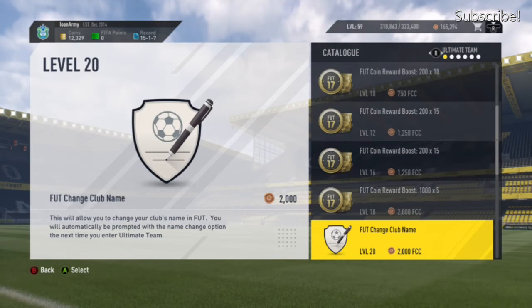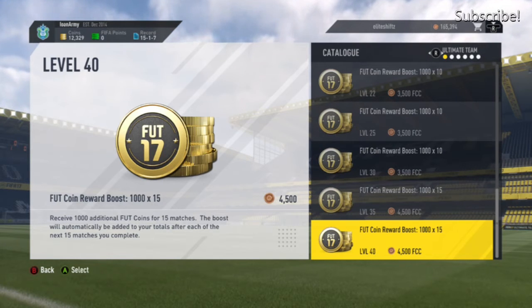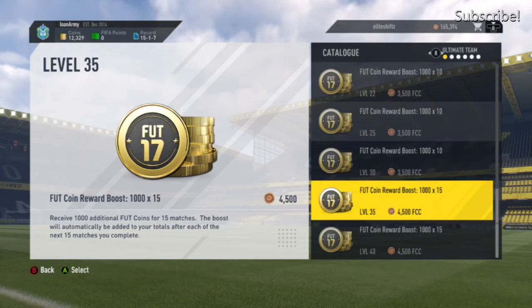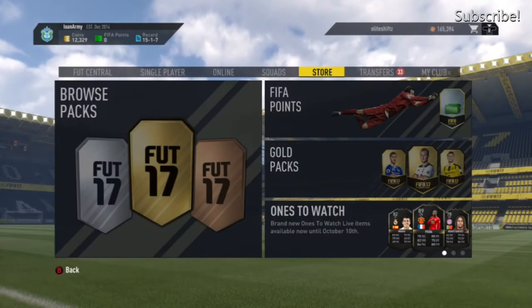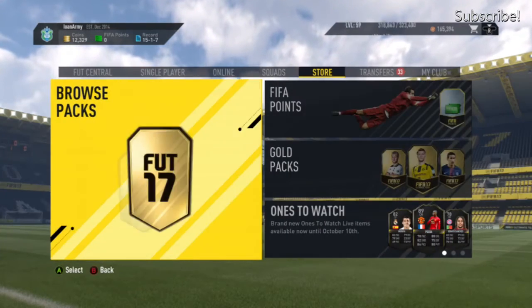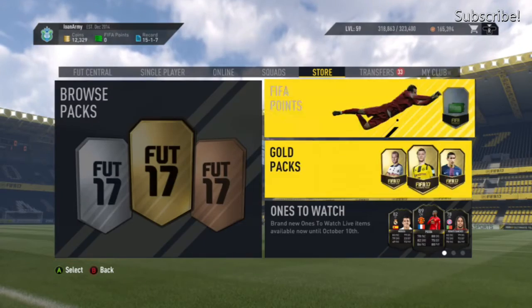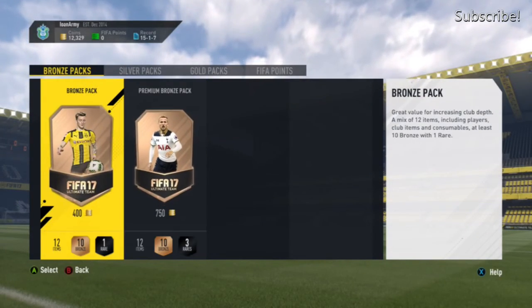If you're max level then coin boosters are really handy. For 10 games, 15 games you get a thousand coins. You can easily make more than 50k doing this, including the 500-600 coins you get from just playing the game. If you do these methods so far you'll have about 74k.